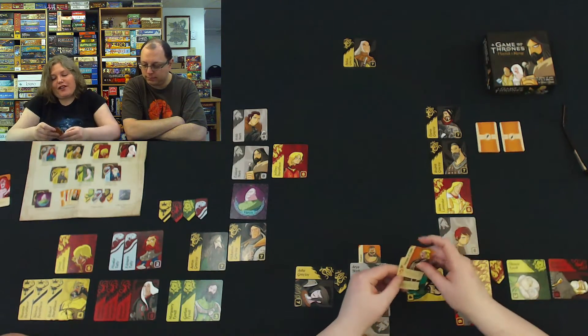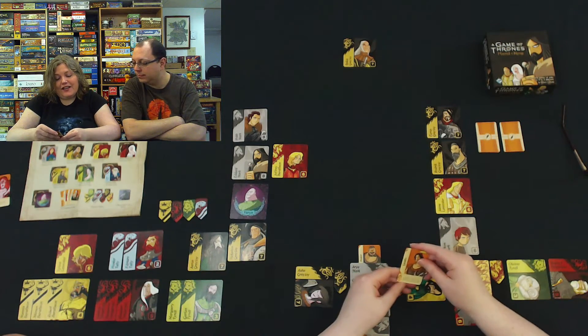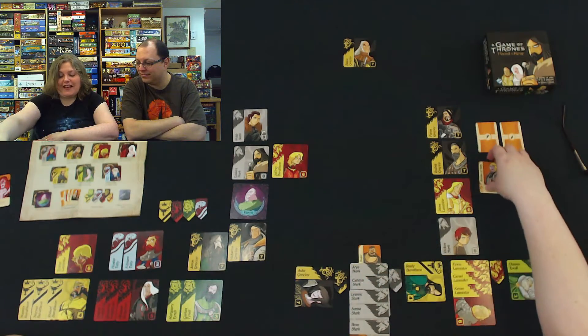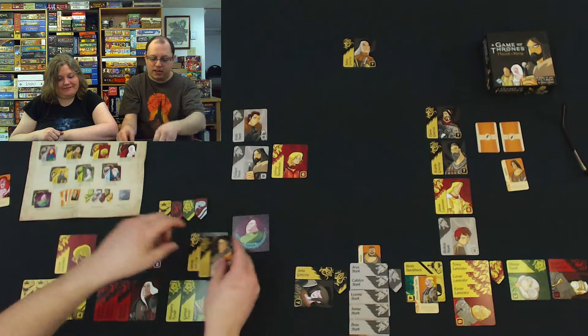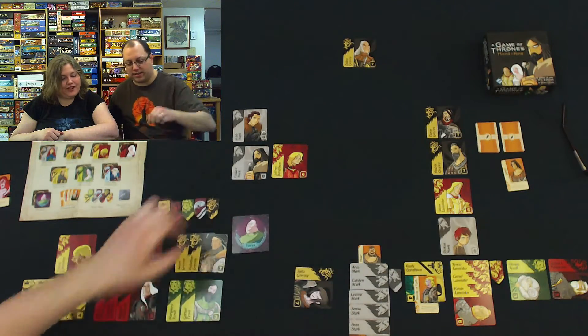Brienne of Tarth is not good for me because I have Sansa and Arya already. And Gendry counts as one Baratheon character — do not discard this card. I should take Brienne so you can't steal Arya or Sansa. Good thinking. I'm going to take Victarion Greyjoy, because now I control the Greyjoys. Frustrating!